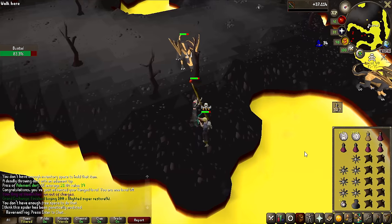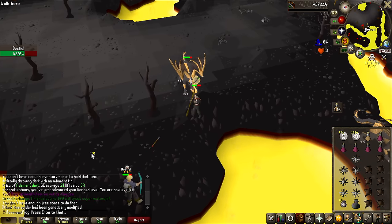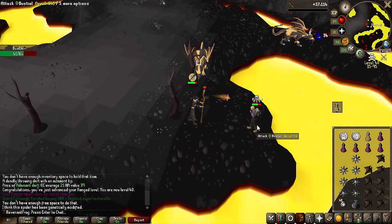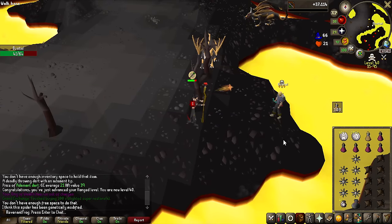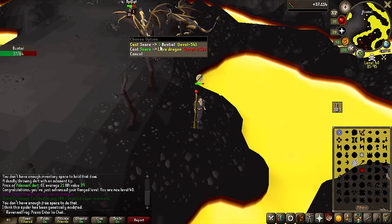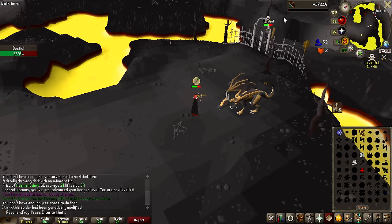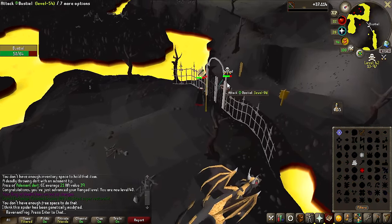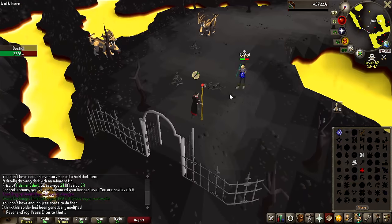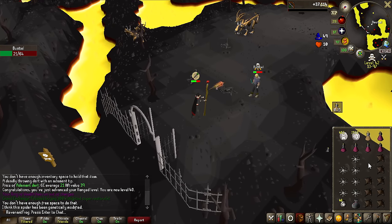I went to Lava Dragons to try to get rune darts unlocked because they have a decent chance of dropping them to level my range from 40 to whatever level I wanted. This guy attacked me the second I got here — he had three keys on him, he was skulled, and he had terrible damage. I thought, you know what, I might as well try to attack him — I have a full inventory of food and a pretty decent magic level. I don't even know like how much food he has because he has three keys — I'm wondering if he's been here killing bots.